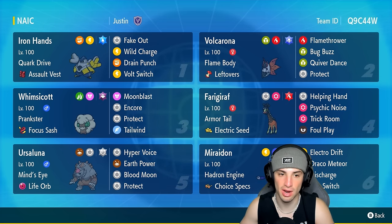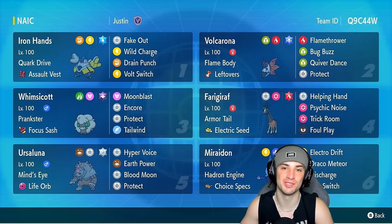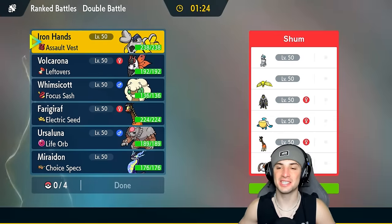We can set trick room with Farigiraf and start getting after it with Iron Hands and Ursaluna as two big-time attackers. If you want to run the team yourself, the rental code is in the top right corner. If you enjoy today's video, don't forget to leave a like and subscribe. Without further ado, let's hop into our first match using Volcarona.